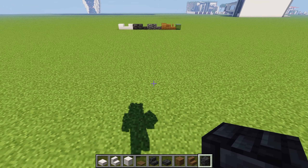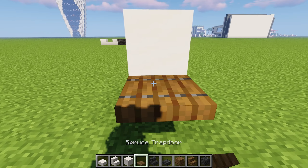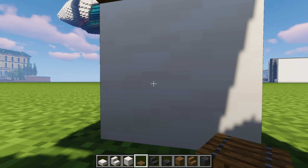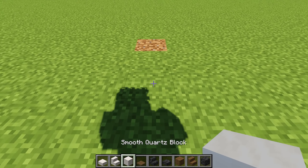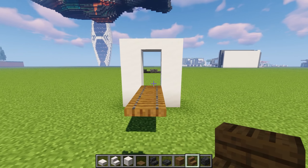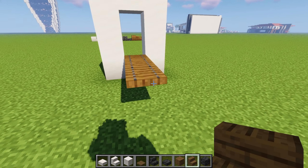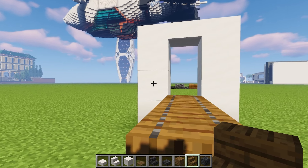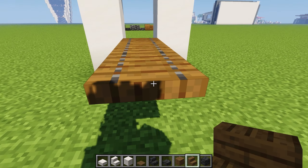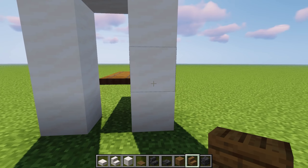My first idea was to make an entrance using trapdoors. As a lot of people already know, if you place a trapdoor like this - not like this, like this - you stand under it and you can actually crawl underneath the trapdoor. So that's what I want to use as my actual front door. This will be the main entrance. I really like it.